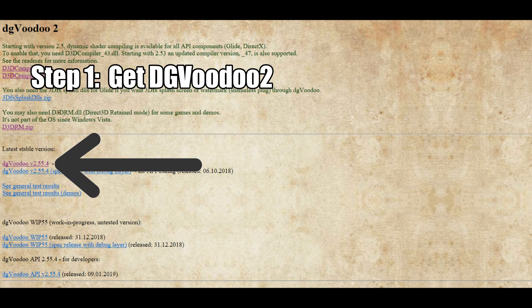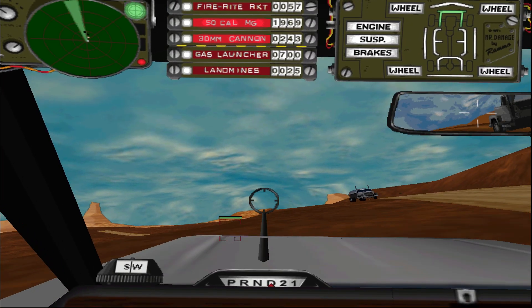Our first step is to get a program known as DG Voodoo 2. Simply download the file shown here and extract it, and you should be good to go.